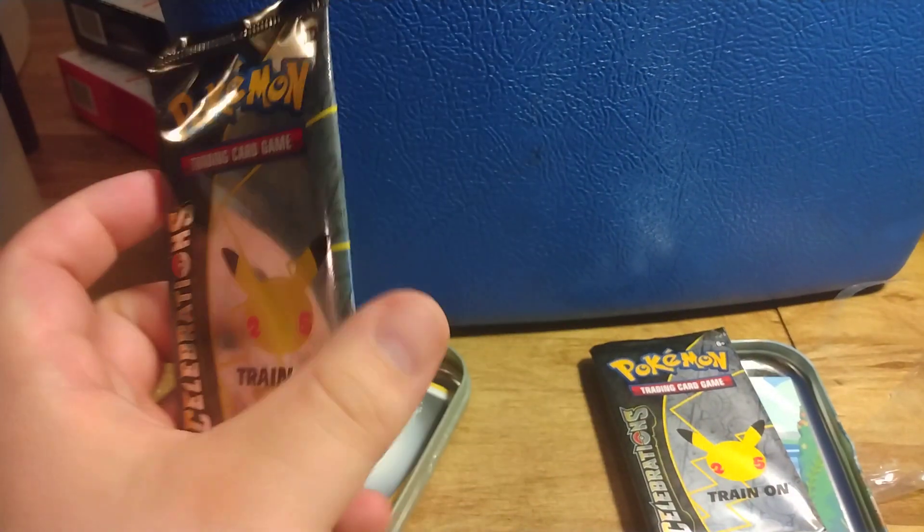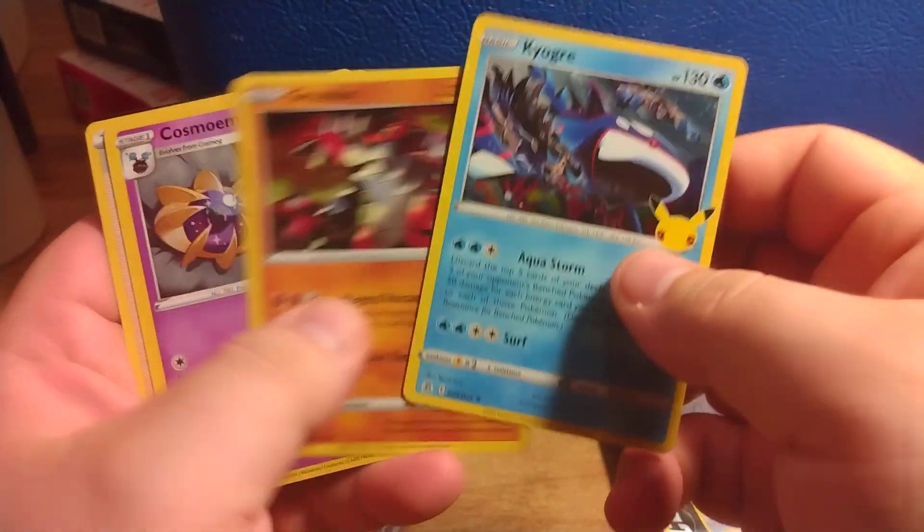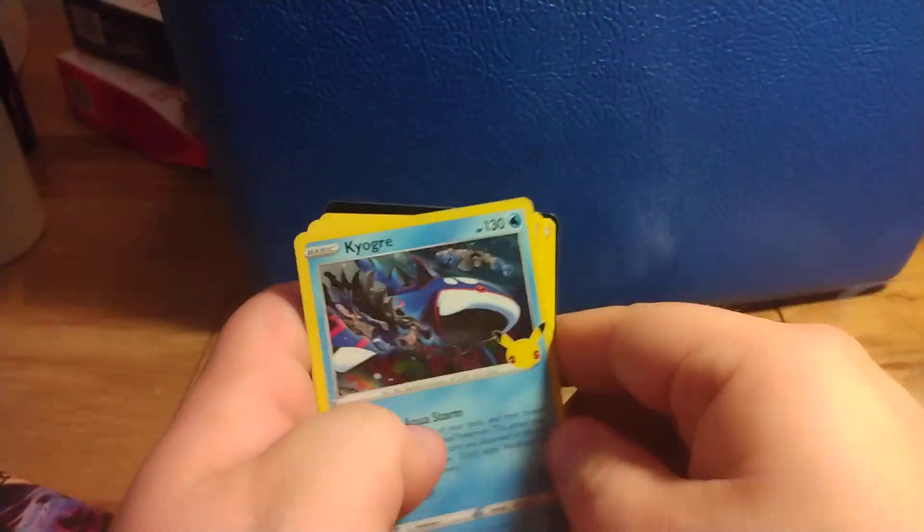Let's open up the Celebrations and see what we get. Kyogre, Groudon, Causium, and Professor's Research.